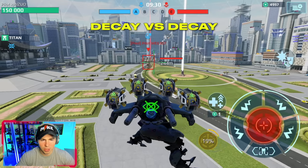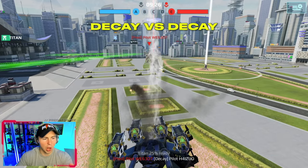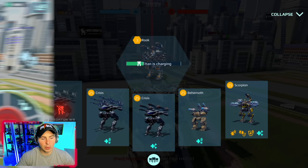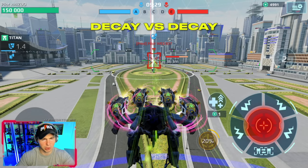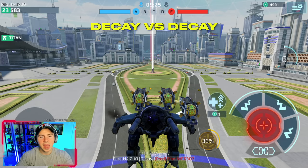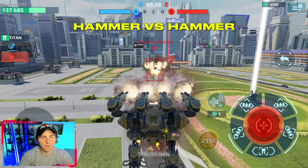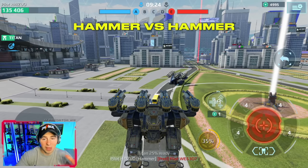Then we switched it up — now I'm running the Crisis. We both had Decay weapons and timed it so that right when the clock hit 9:30 we'd fire every time. That was actually an advantage for the Behemoth because you knew exactly when the Crisis would fire. What we discovered was: the Crisis wins if it can hit the Overpower ability fast enough; if it doesn't, the Behemoth wins.